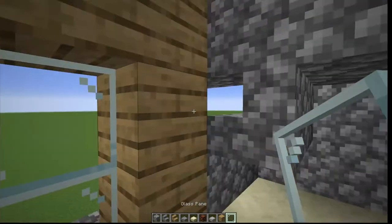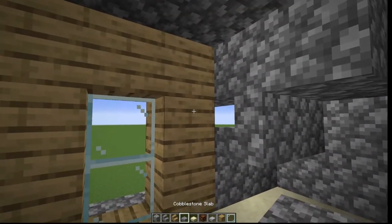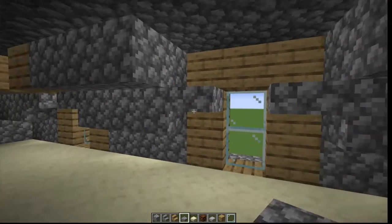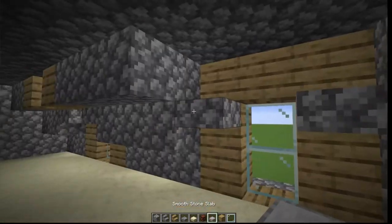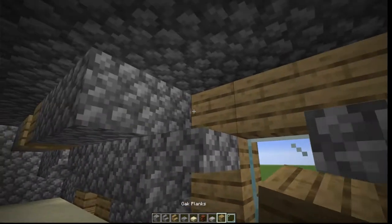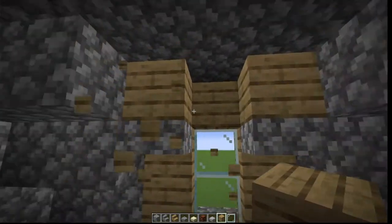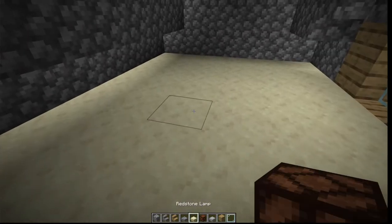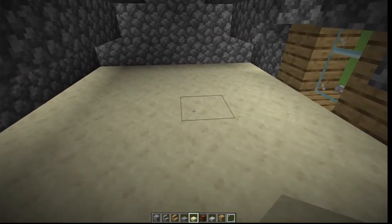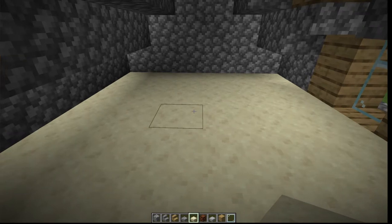You have these awkward spaces that look a bit odd, so fill them in with slabs. It's not the greatest but you've got to do it. There were some extra blocks I placed that don't need to be there, so we'll remove those.